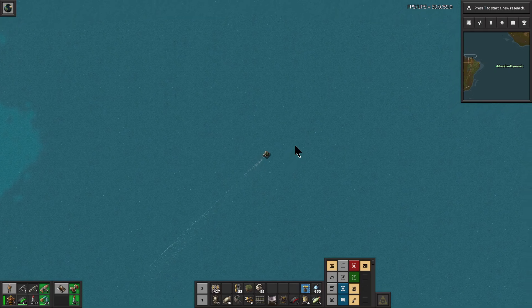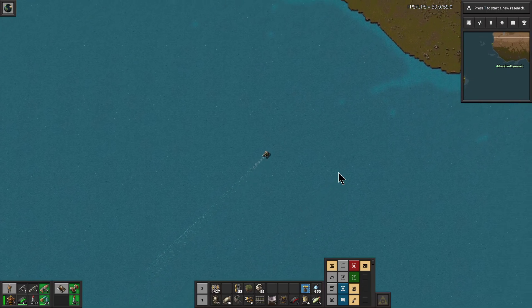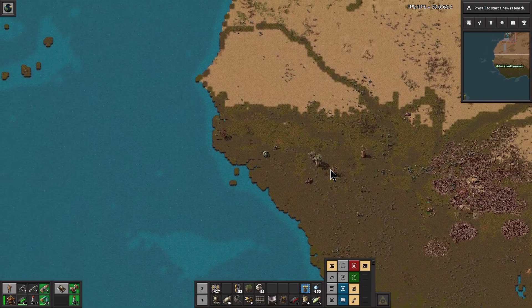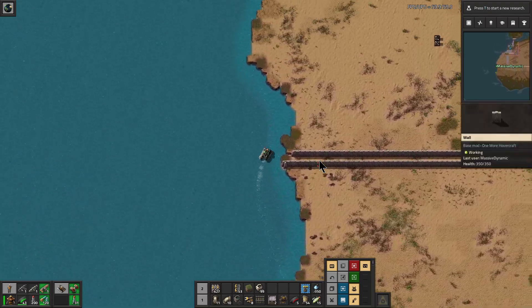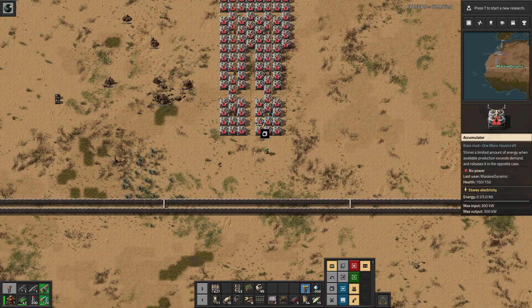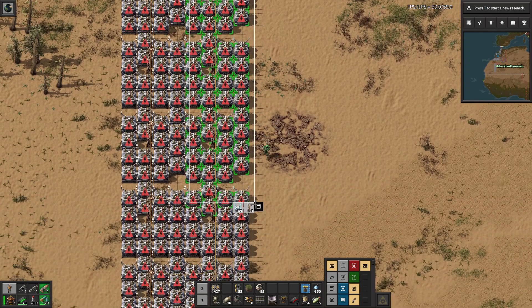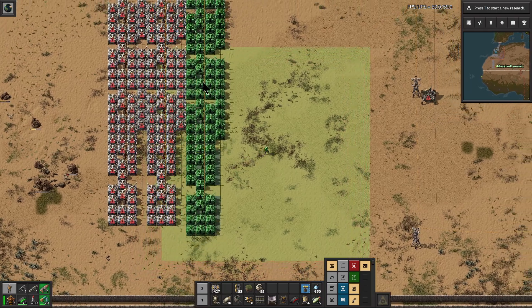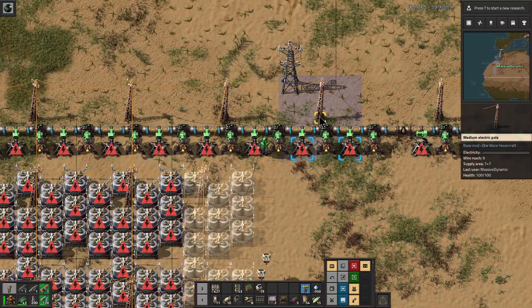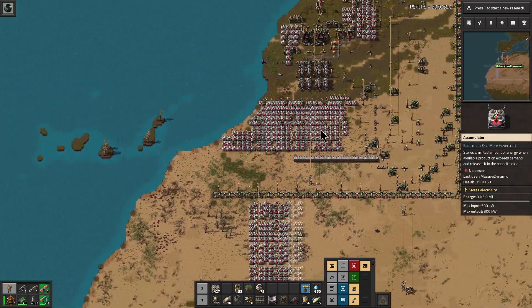So far I haven't heard of any survivors in other parts of the world, so we're just going to keep moving through Africa. Since that's the case, let's go ahead and add some more accumulators over here. Wait — why do we have no power at all? Maybe we better see what's going on here. We're completely out of power. Not sure what's happened here, but that's something we probably need to address.